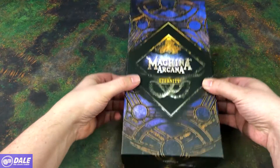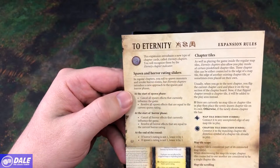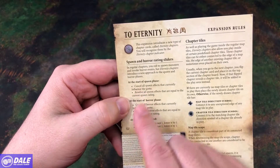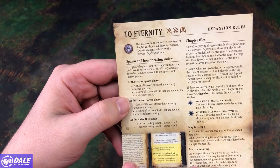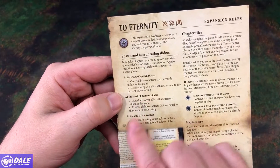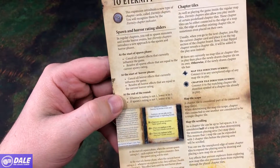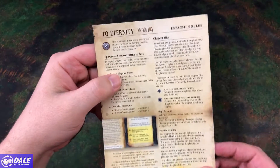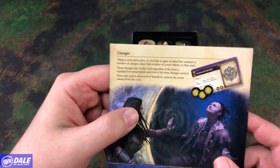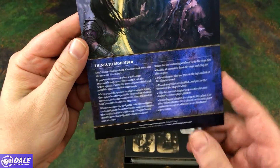So let's go ahead and take a look inside. Here's our leaflet for the expansion. So spawn and horror rating sliders — that's changed. Instead of rolling dice, at the start of the spawn phase, cancel all spawn effects that currently influence the game, then resolve all spawn effects equal to the current spawn rating. At the start of the horror phase, the same thing happens at the end of the round. If the horror or spawn rating is not one, lower it to one. There are also some new chapter tiles, map tile scrolling, charges on items, and a nice reference on things to remember while playing.